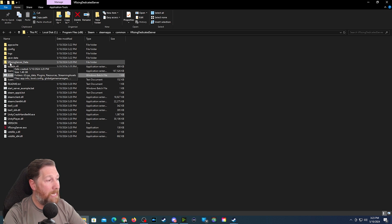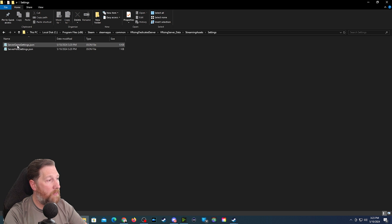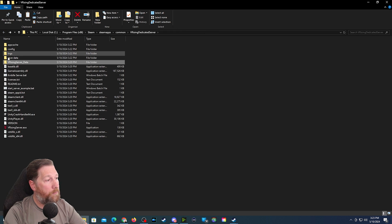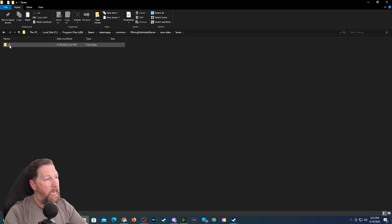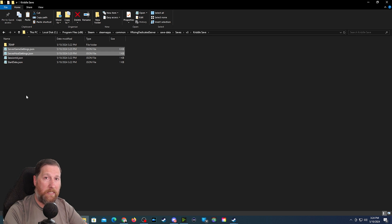Next, go to the VRisingServer_Data folder, double-click on that, go to StreamingAssets, then go to Settings and double-click on that. From here you want to grab both of these files — the ServerGameSettings.json file and the ServerHostSettings.json file. Copy those, then back up to the original folder where you have your CriddleServer.bat. You'll see the new folder that was created for the save data. Double-click on that, go to Saves, then V3 — it might say V1 or V2 if you played in early access; V3 is from 1.0 forward. Go into your save name folder — CriddleSave — and paste your two .json files right in there.